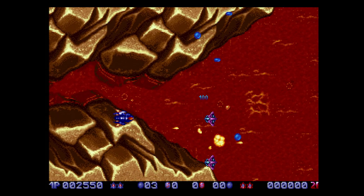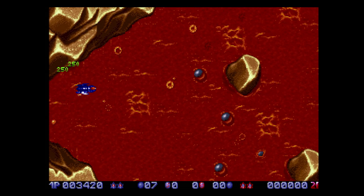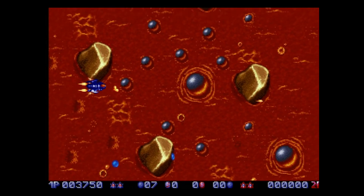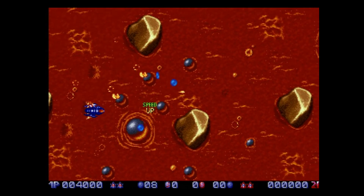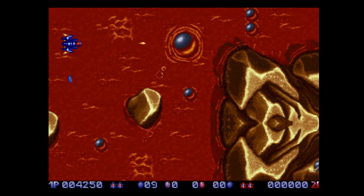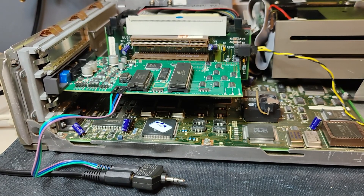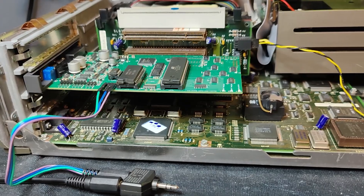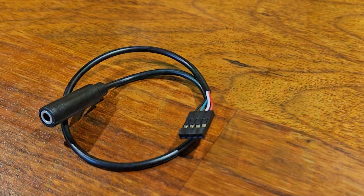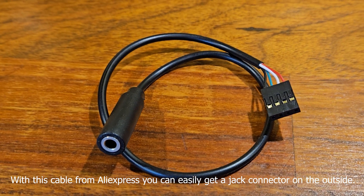At the first attempt of using this card, I had a problem that almost was a showstopper for me. The background noise of the amplified speaker out on the back was terrible — actually, it was not usable in my opinion. But luckily, the fix was easy. I had to connect my speakers using the internal line out. Now the noise levels are okay — not as good as David's Sound Blaster 1.5 for the ISA bus, but much better than my Sound Blaster Pro 2, also for the ISA bus.